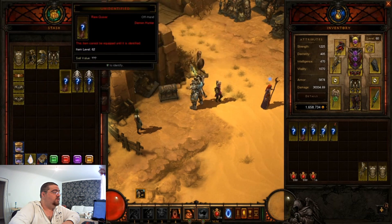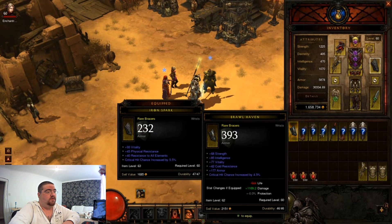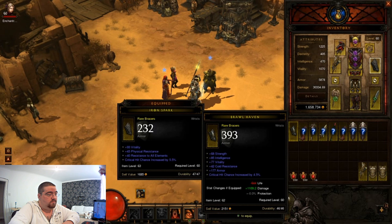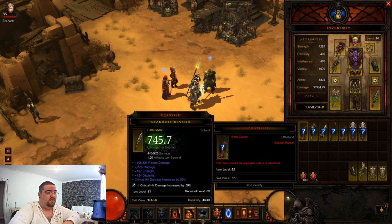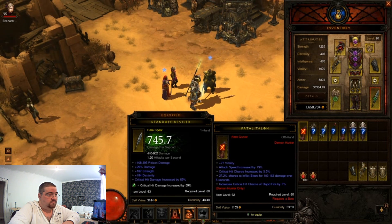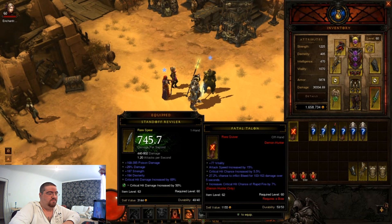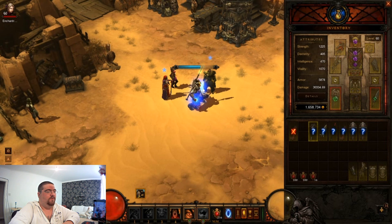I missed one of the items - let's do the last armour piece and then the off-hands. That's not too bad: 85 intel, 77 vitality, 4.5 crit - that might go for a couple of hundred k, I'll check that out. This off-hand has increased critical chance of rapid fire, but I don't think people really use rapid fire these days so that's pretty worthless. Plus it's got no dex on it, only crit chance - not going to waste my time with that one.